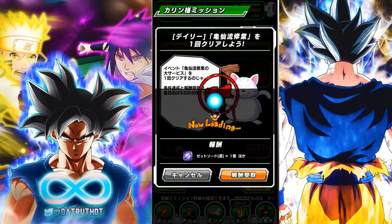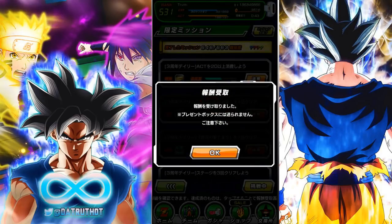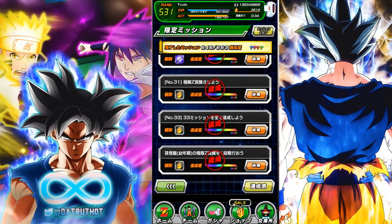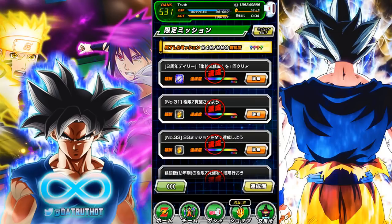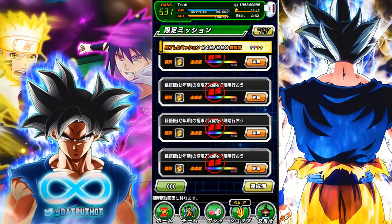Before doing ticket summons — Animated Muscle actually got an LR yesterday, so I need to pull two LRs. There's a mission everyone has been asking about: the 33rd of the three-year anniversary missions rewards 33 dragon stones. In order to complete that mission, you have to complete the first 32 of the 33 three-year anniversary missions. Most of them are relatively easy — you will have to extreme Z-awaken the Kid Gohan at least once; I'm pretty sure that covers that one.